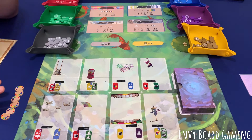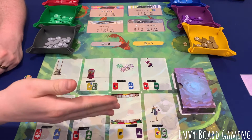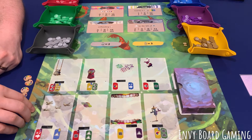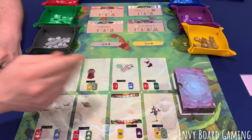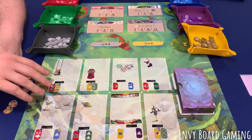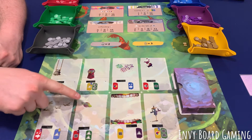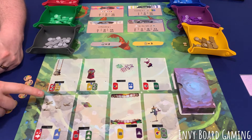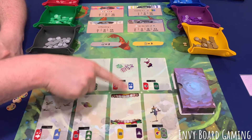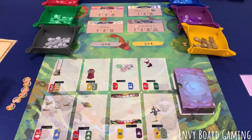The only difference now is that we start with six inspiration tokens. When you choose to take a card, the leftmost column is still free. But now you have to put an inspiration token on all previous columns to the left. So if I wanted to take from this column here, I'd have to put an inspiration token on all four of these. I can take either of these and still only put inspiration tokens on the ones to the left.